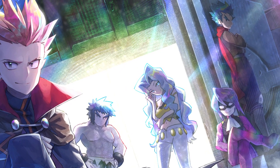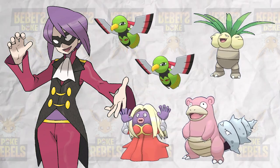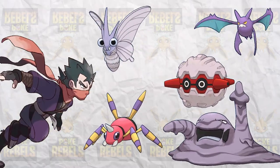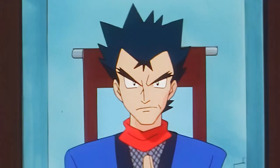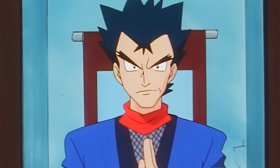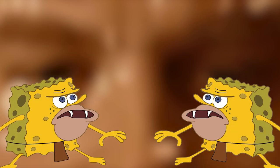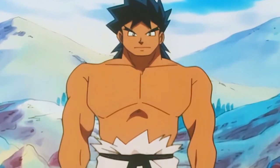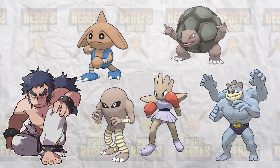Speaking of the Gen 2 Elite Four, it's a mixed bag. Will's team is actually great, though it could use Mega Drain on Exeggutor and Surf on Slowbro — the Pokémon are decent, the moves are good, it's a great start. However, Koga has Ariados, which is a questionable choice. We would put Forretress in the lead slot for Spike support and swap Ariados for something like Weezing, which has the threatening Explosion with moves like Toxic and Sludge Bomb. The lack of Gen 1 Pokémon is less of an issue here because Koga is a guy from Kanto. Next up is Bruno — it's hard to understand why they brought back one of the most underwhelming Kanto trainers for the Elite Four. Bruno's kind of hard to fix because the Triple Hitmon thing makes sense, though they are pretty garbage, so we're giving him Golem instead of Onix.